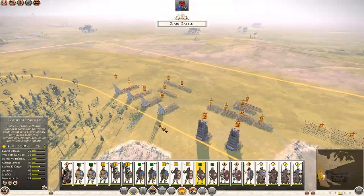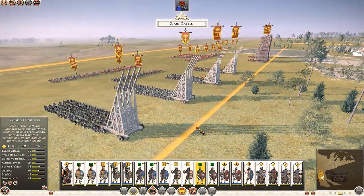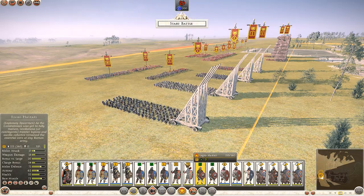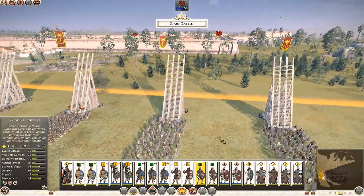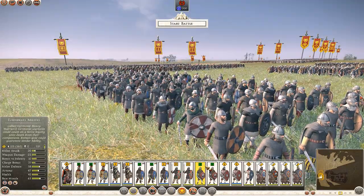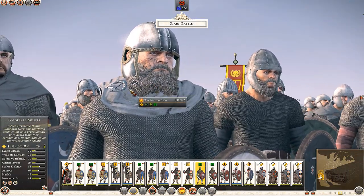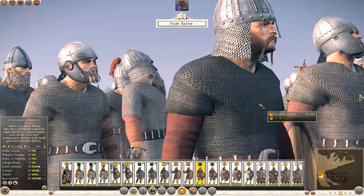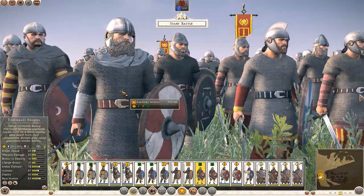Just before we begin the actual battle, I want to show you some of the really cool unit models. I mentioned the Federati Milites — the different Federati units recruited from the Germania regions. They have a cool Germanic voice to them, so you know exactly what type of unit you're using. Zooming in: very detailed, very cool looking. A lot of these guys look like older gentlemen, but they have the cool helmets of the era, chain mail, and long swords. It all looks absolutely fantastic.